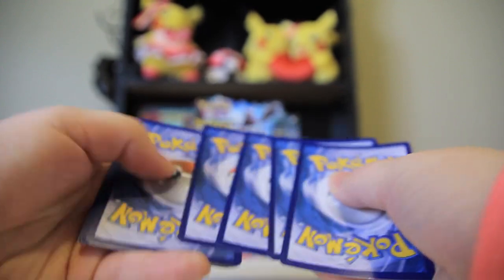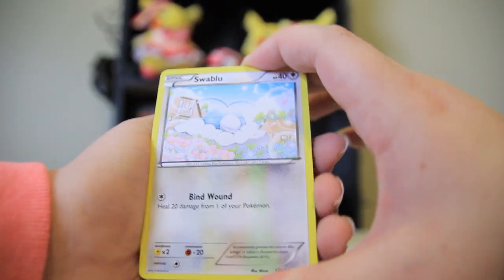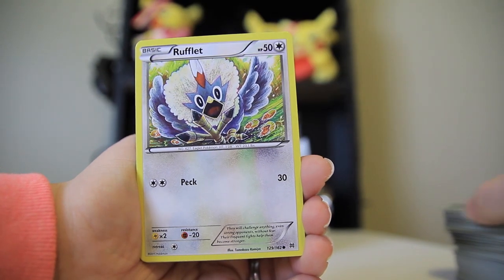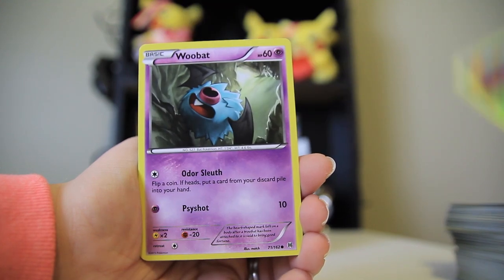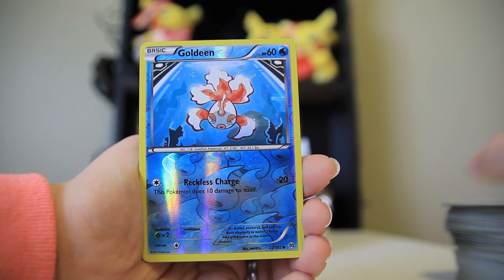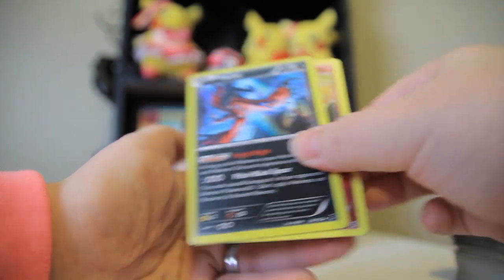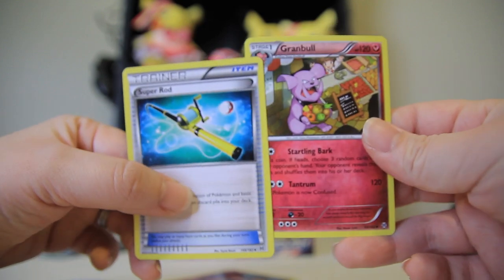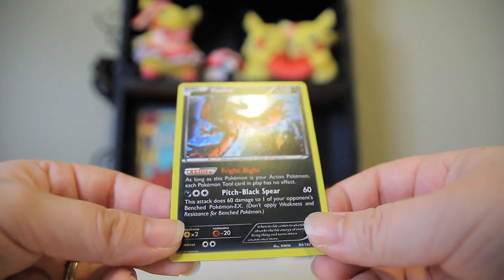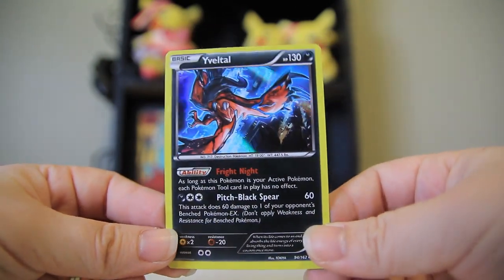Dropped the cards all over the floor — so if there's a cut in the video, that's why. We got a Swablu, Snover, Rufflet ready to go, Scatterbug, Woobat, Piloswine, a reverse Goldeen, Granbull — is that another Pokemon with fruit? It's like selling fruit or something. So much fruit in the set. But we got an Yveltal — Holo Yveltal. We got Xerneas and Yveltal. Fright Night ability — that's nice.